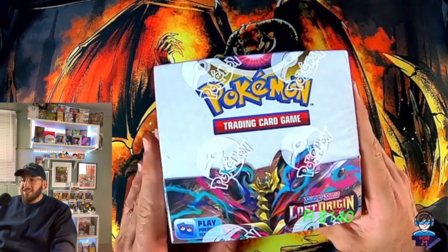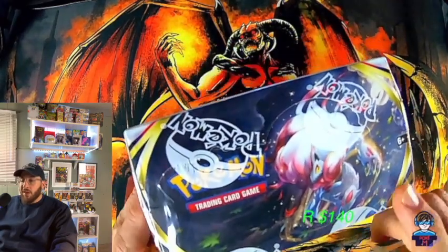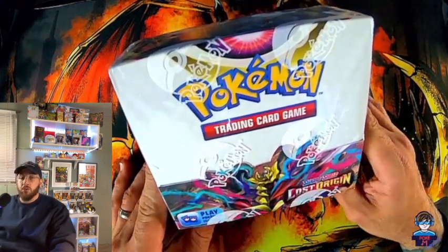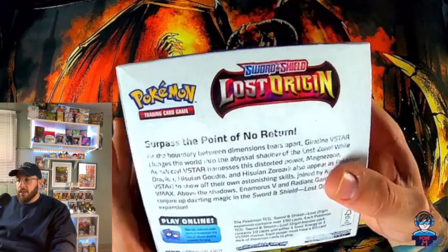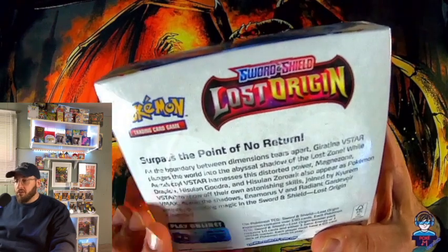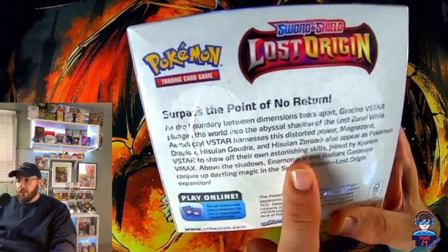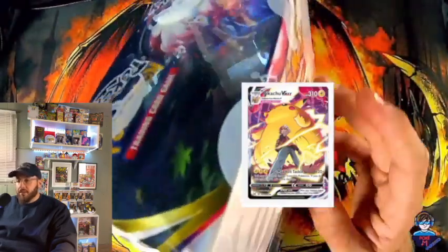If you want to go out and get one of these, they retail for $140, though some people can find them online for a lot cheaper. I think eBay has them for about $109 — it all depends on the seller, so definitely make sure you look at the seller's reviews. There are a few cool cards in here I'd like to get. I like the artwork; it's really cool. Here's a little description of what you might find in Lost Origin — they name the Giratina V Star here.